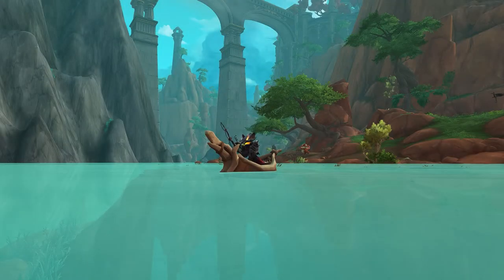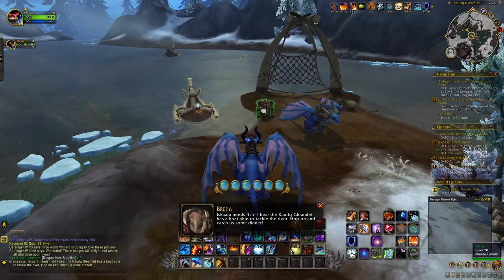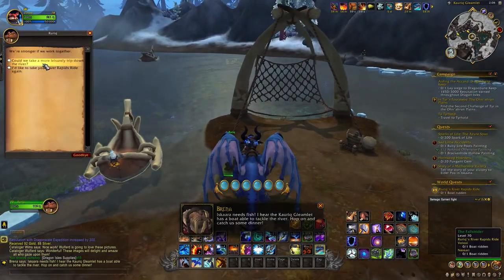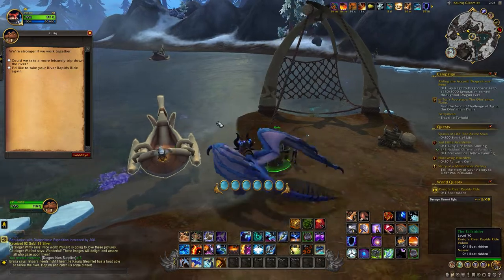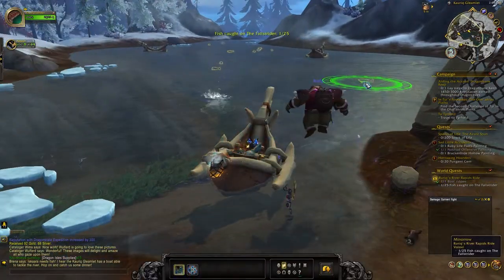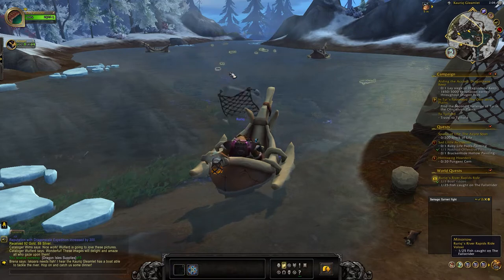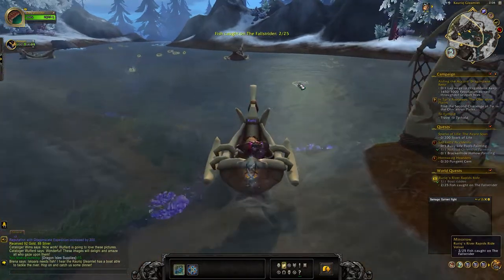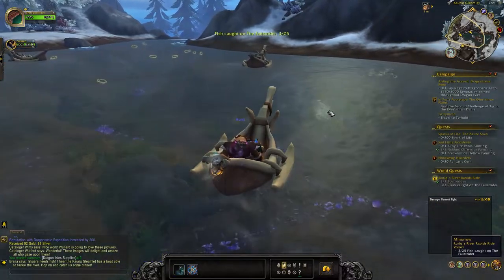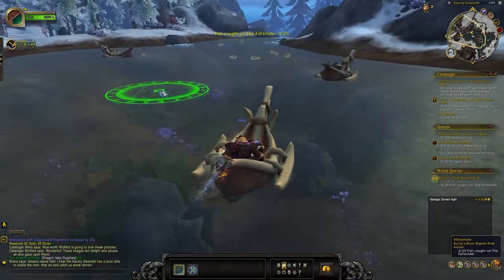Some of you will remember this quest — it's the one where you go down a river with a net and have to catch fish, and then you get to the bottom and he tells you 'well done champion' and teleports you back to the top. There is an achievement here if you can catch 40 fish in one run. From the top to the bottom, if you catch 40 fish, you'll get the achievement River Rapids Wrangler and you get the Tuscar Dinghy toy — a fishing boat you can slap on your hotbar and have forever in the Dragon Isles.